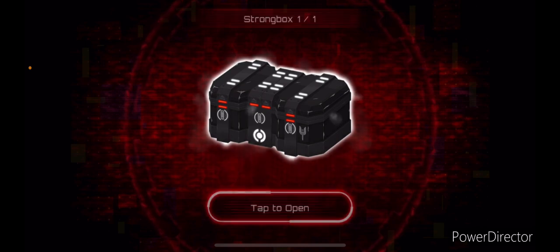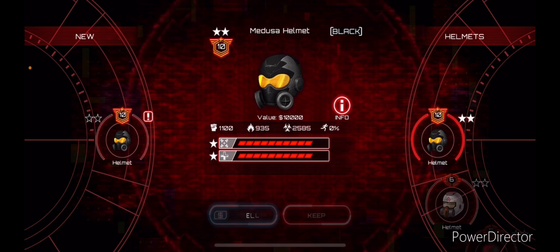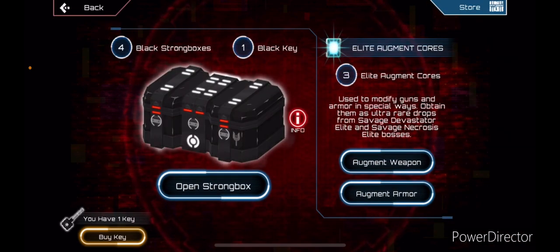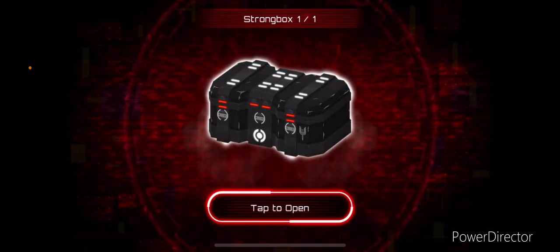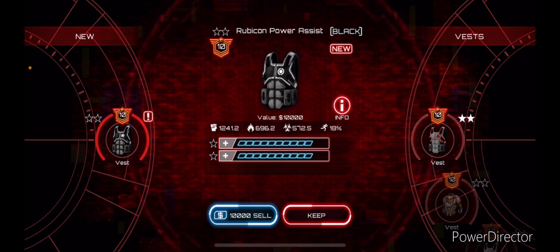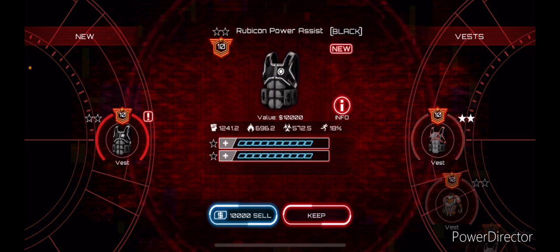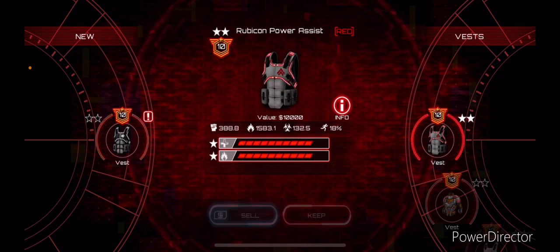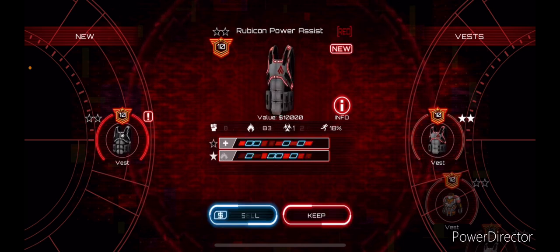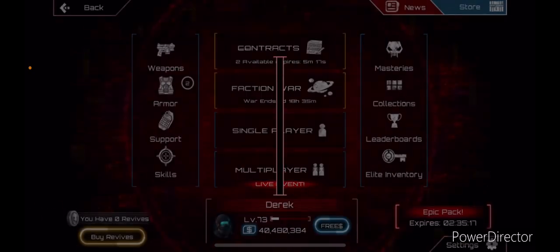Can we get like a black shock field or something? That would be crazy. Let's go ahead and open the first one — give me something good. Another Medusa — we literally have one right here. Well, that's useless but we'll keep it. And the next one — that's one of the best helmets in the game but I need a gun. I'll take that, I will definitely take that. Let's go! I've had this red one for a long time — we get a black Rubicon Power Assist 10-2. That is insane! Definitely gonna keep that. Let's go — that was worth it just for that. I'm glad I opened this.